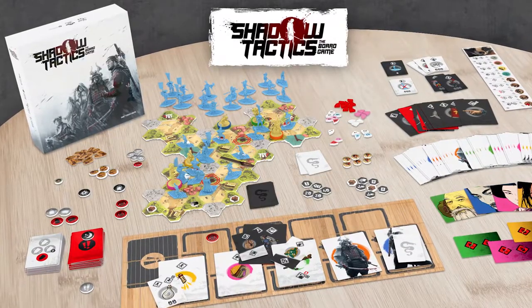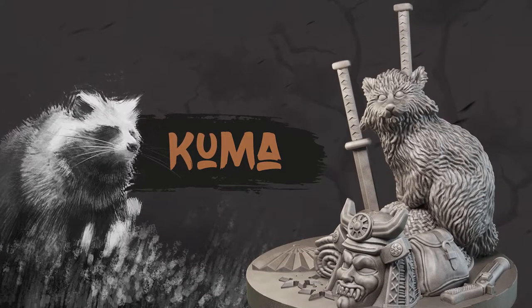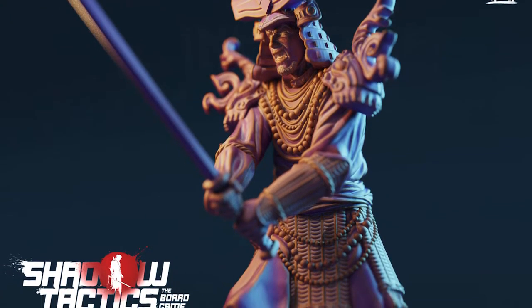Shadow Tactics has a competitive one versus many mode and they also have a cooperative mode where you can play all the missions as though you're all working together as the Shinobi against the evil Hokage. You'll be utilizing your own specific ninjas to fight against the randomized AI version of the villains, using dice to determine where certain units go and how many actions they'll get, as well as a certain action card.